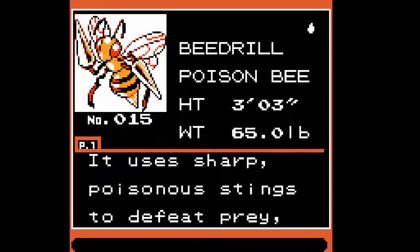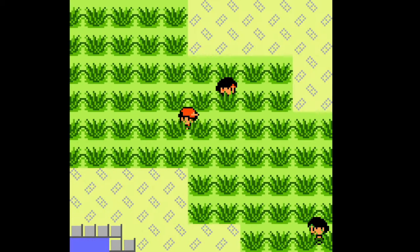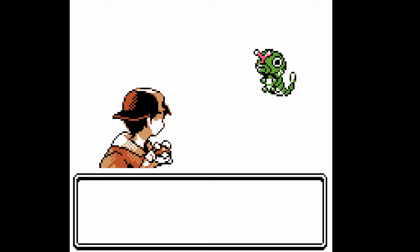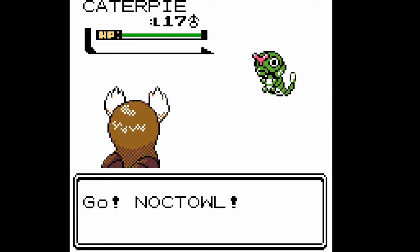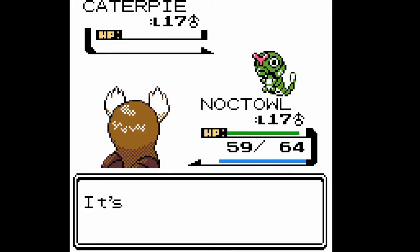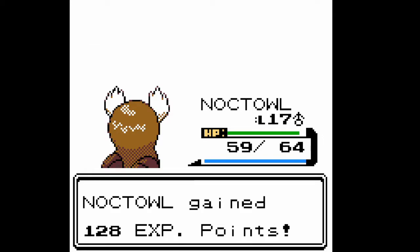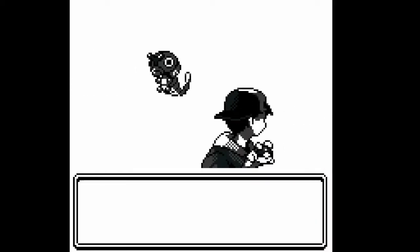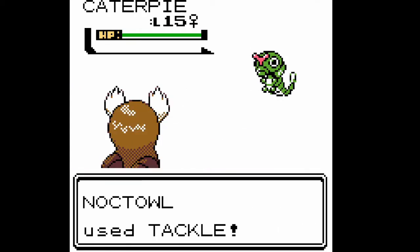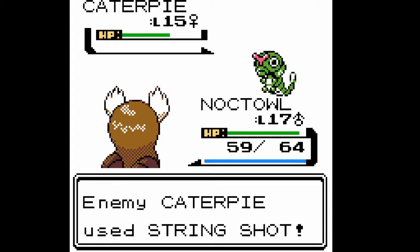Beedrill uses sharp poisonous stings to defeat prey, then takes the victim back to its nest for food — that's horrifying. So what if he finds a Tauros? They just sting it a bunch and then carry it back to their nest, just like a real wasp. That's what a wasp would do to us if they were big enough. This is also a good way to get some levels in for Noctile.